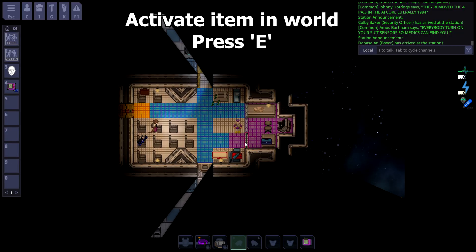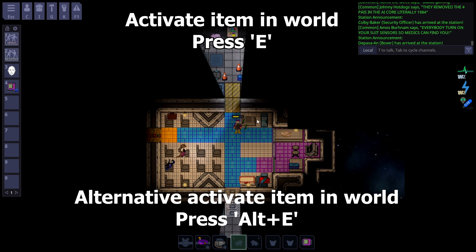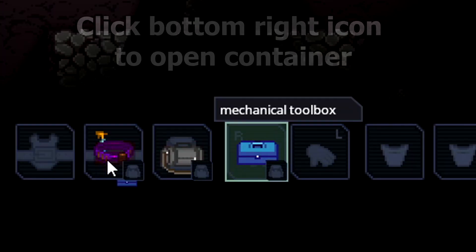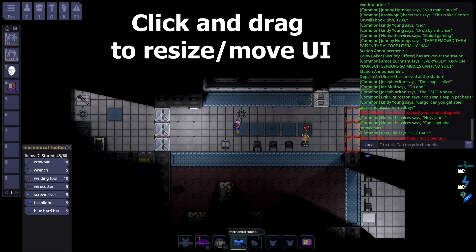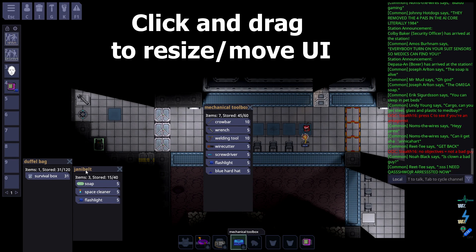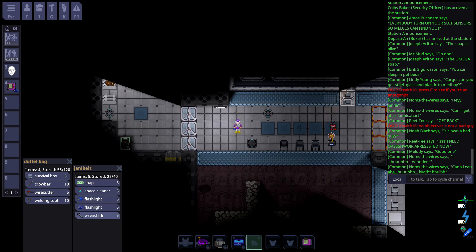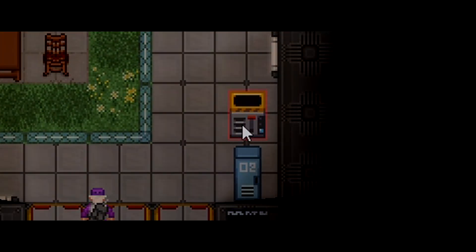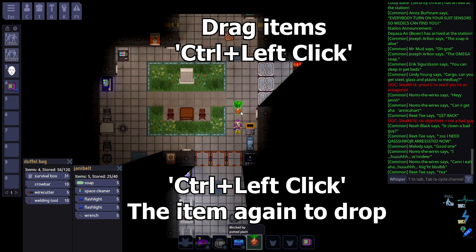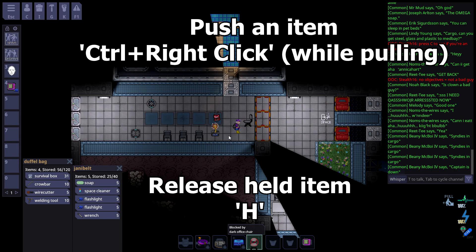In this case, it ejects my PDA's ID card. To activate an item in the world, press E. For its alternative action, press Alt-E. If you click the small bag icon on the bottom right of a container, you can open it up quickly. You can click and drag parts of the UI to move or resize it to your liking. To quickly move items to your bag from your hand, press Shift and B. To move them to your belt, press Shift and E. To throw an item, press Ctrl-Q. Drag stuff by holding Ctrl and clicking on it. Ctrl-click on it again to drop it or press H. To push an item that you're pulling, hold Ctrl and right-click a spot to push it to.